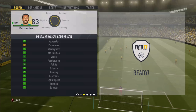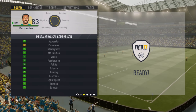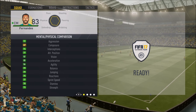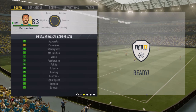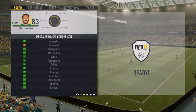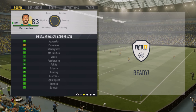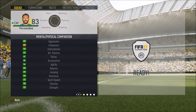He is right-footed with four-star weak foot and three-star skills. In three games he scored four goals and two assists. The mental and physical stats are incredible — 72 aggression, pretty much all 70s across the board, 82 vision, 85 acceleration, and 86 agility.